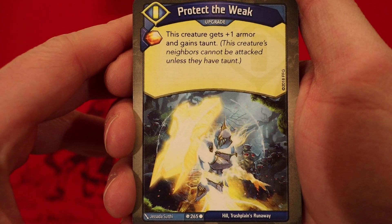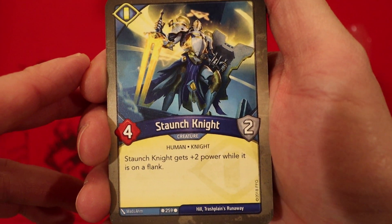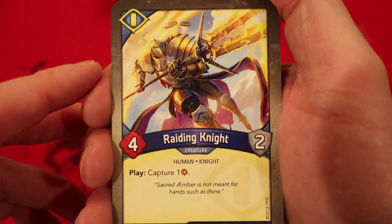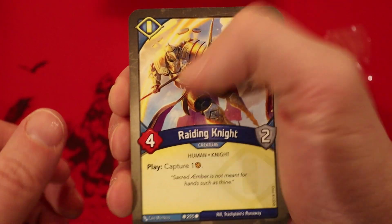Protect the Weakness and Upgrade — amber whenever you play it, creature gets plus one armor and gains taunt. Staunch Knight: four power, two armor, gets plus two power while it's on the flank. Two of those — great card to have. Raiding Knight: four power, two armor, whenever you play it you capture an amber. Two of those as well.